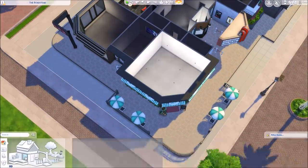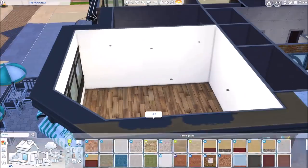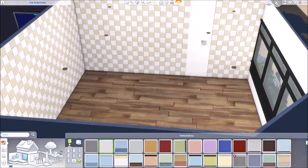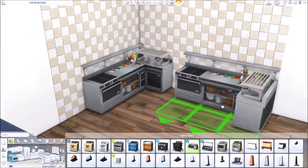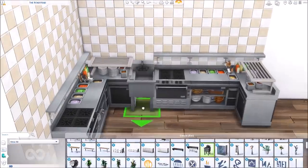Hi guys, it's Simulsi here, welcome to another speed build. Today I'm sharing part two of this Magnolia complex that I've built, and this part is going to be all about the furnishing. If you missed me building the exterior, I'll link it in the description and end cards. This is one of my favorite builds I've ever done, and a lot of you guys seemed to like the first part, so hopefully you'll like this part too.